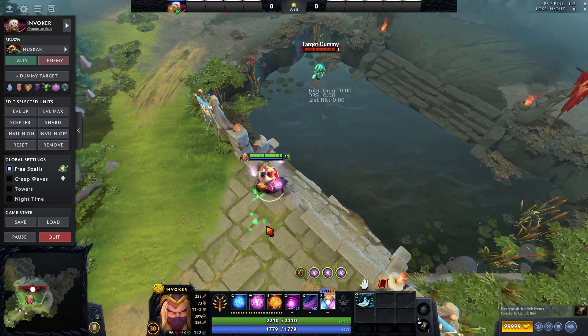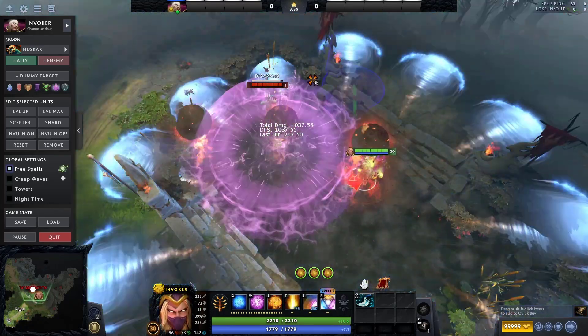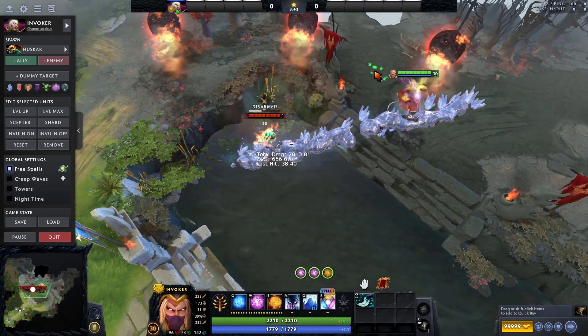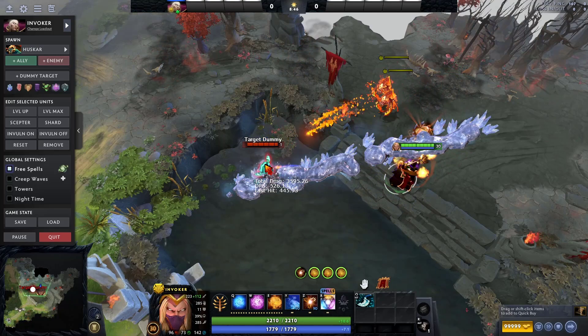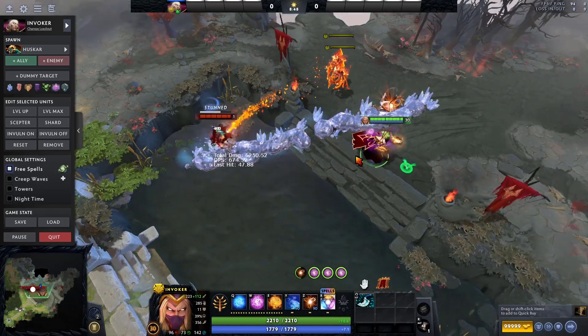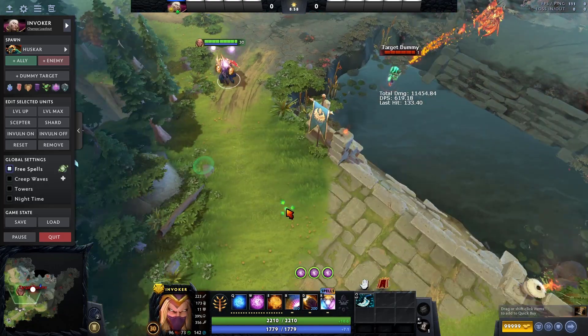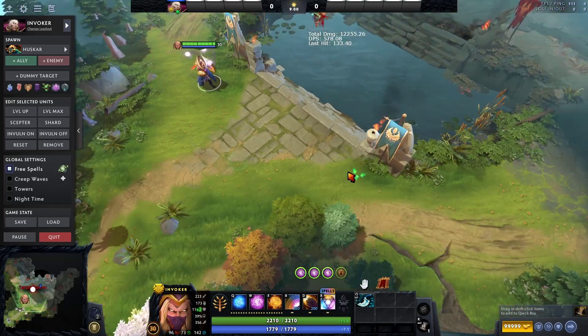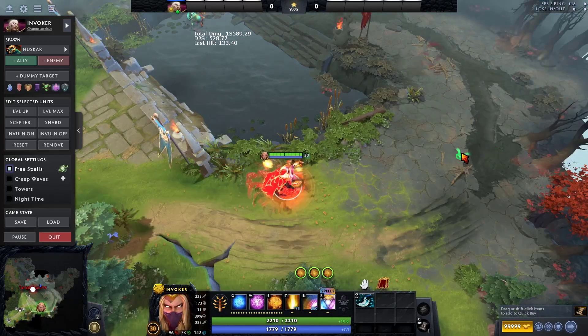I'll try all the spells: Tornado, EMP, Meteor, Blast, Sunstrike, Ghost Walk, Ice Wall — that's the Invoker big set. I'm pretty sure you're not seeing this set often in public matches, ranked, or turbo.